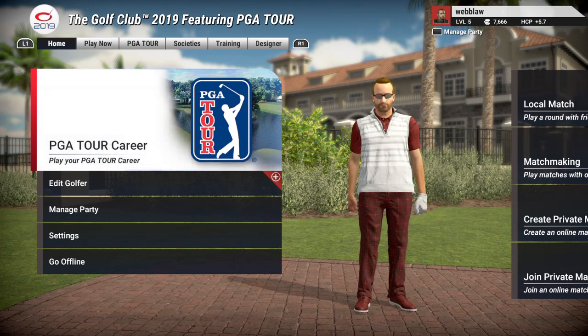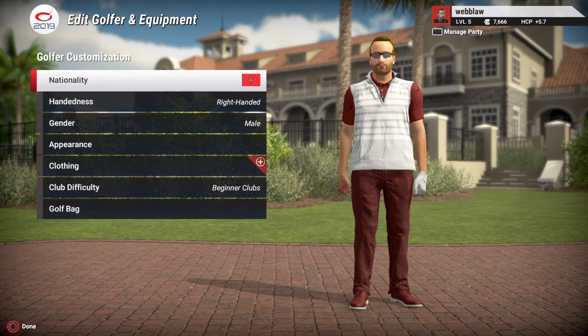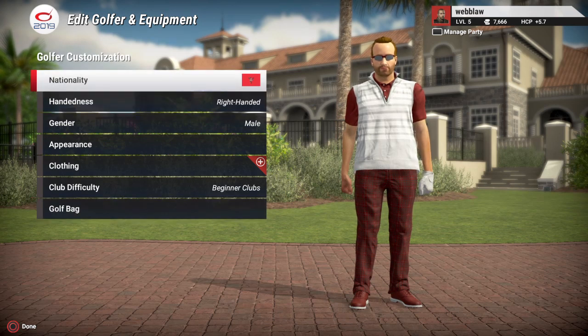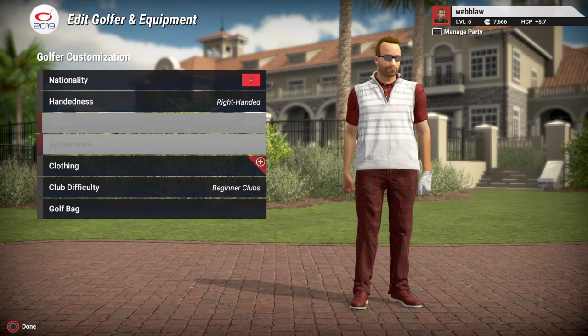I want to show you how you can create and edit your golfer. This is the one I've created. You can come in here and pick the nationality — I randomly picked Isle of Man, a little piece of trivia because that's where the Bee Gees were born. You can also set the gender and handedness.